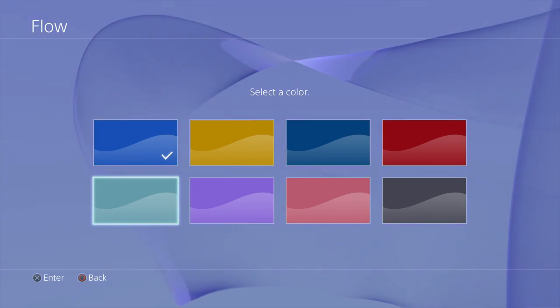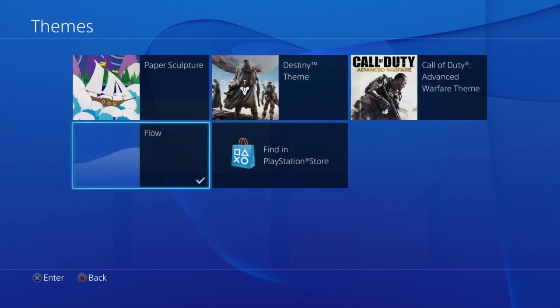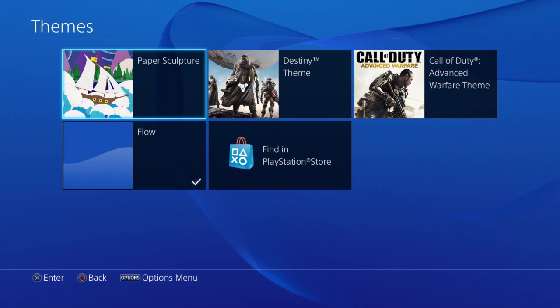Then you can see here there are eight different colors. Once you find the color that you really like, just highlight it and then hit X.